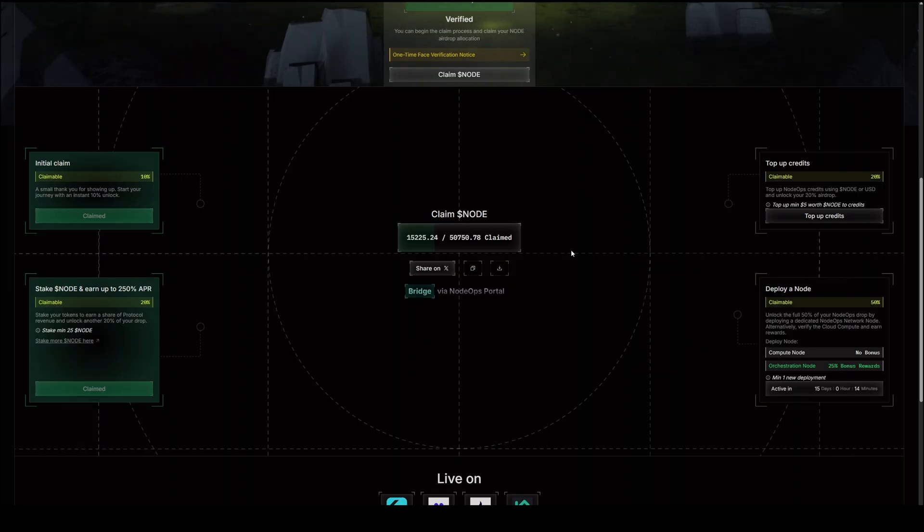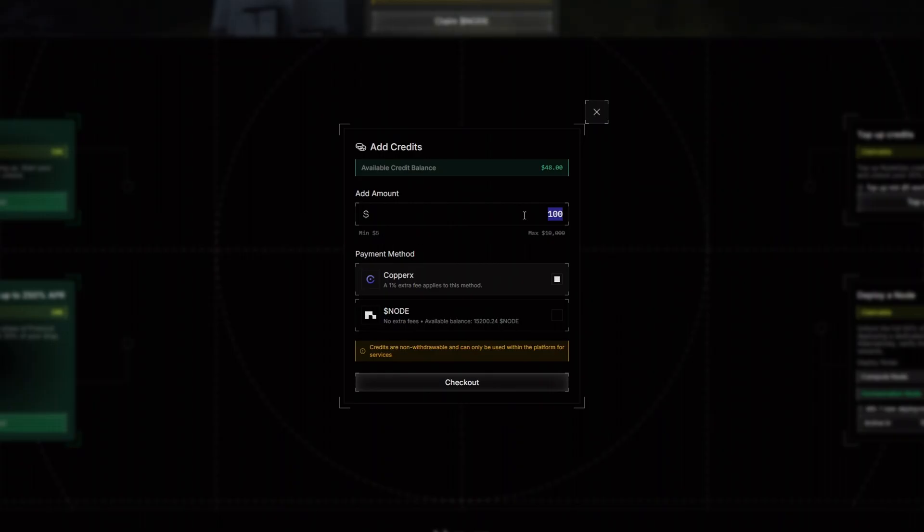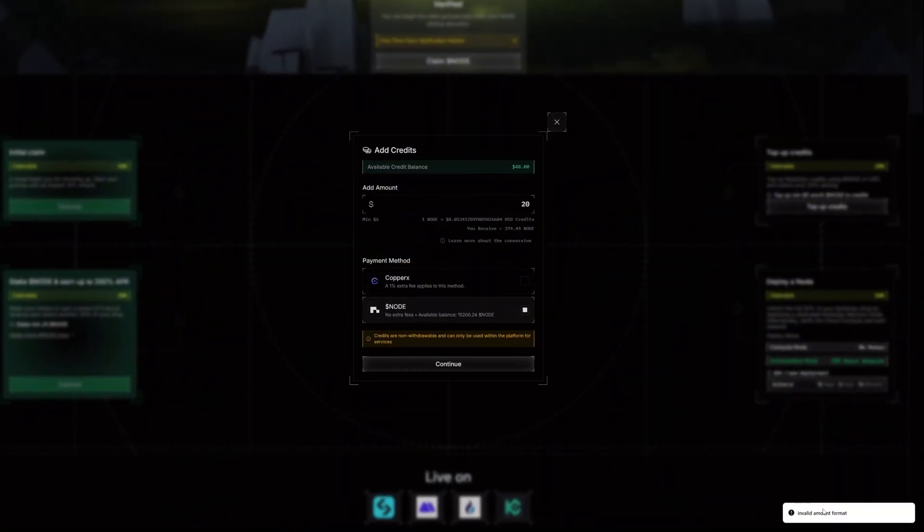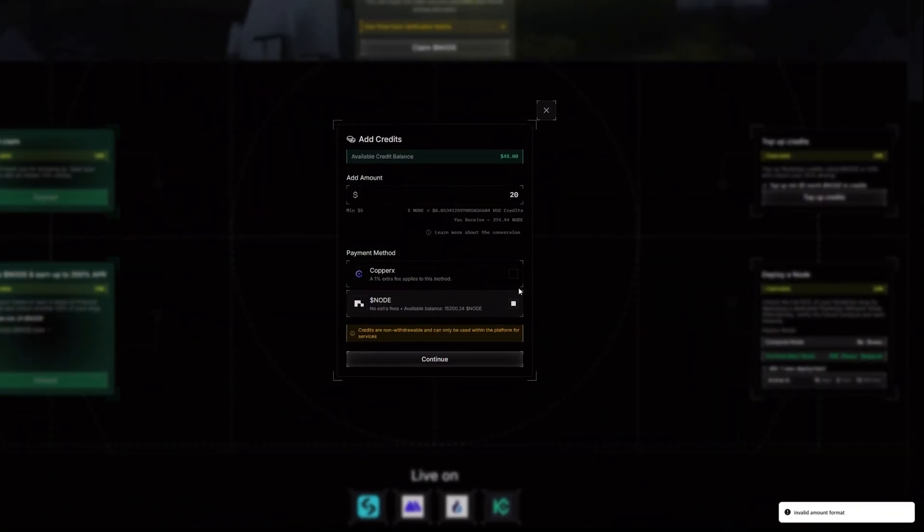In the next stage I'm going to unlock an additional 20 percent by topping up credits on my account. The minimum top-up is $5 worth of NODE tokens. I'll click on 'Top Up Credits' and go with an example of $20. You can pay with CooprX or directly with your NODE tokens — paying with NODE avoids extra fees. I'll select NODE and click continue, but I get an error: 'invalid amount format.' I'll forward this to the team.